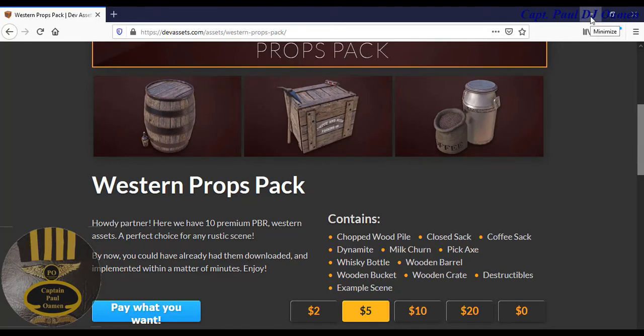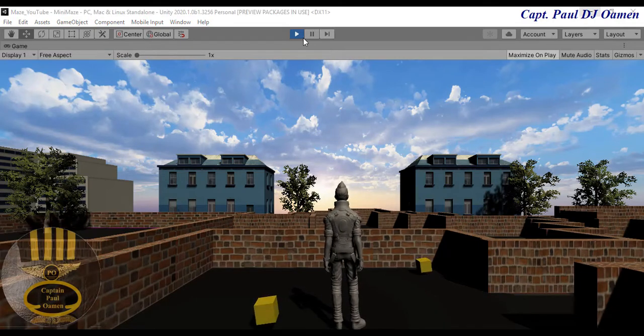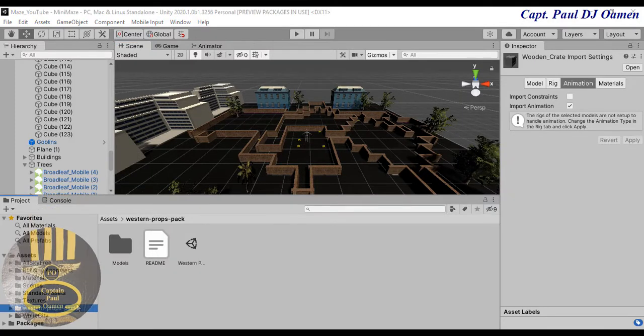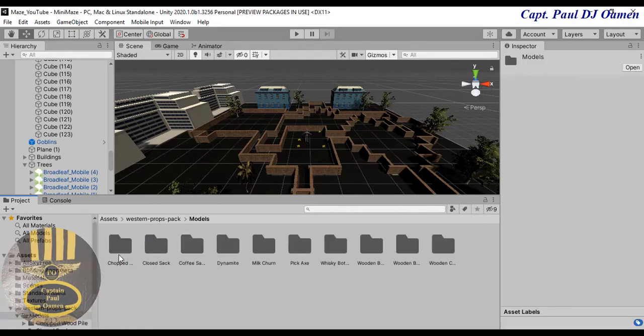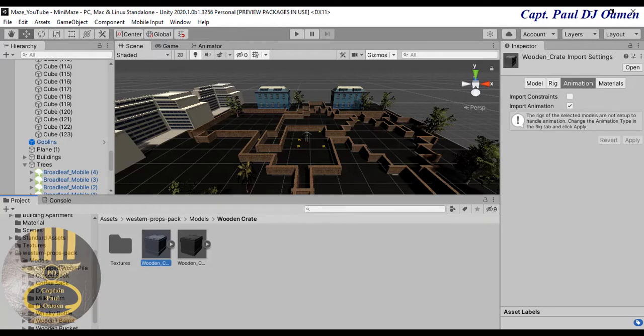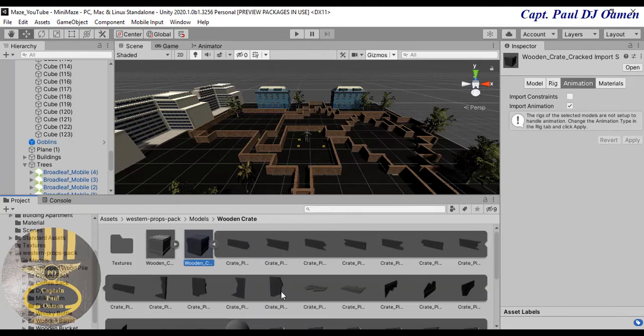Once that is downloaded, minimize and collapse this, and go straight to our game. My Western Pro Pack is already on my system — double click on it, go straight into the model folder, and find the folder called Wooden Crate. Click on that and you'll see two versions: the first is the uncracked one.